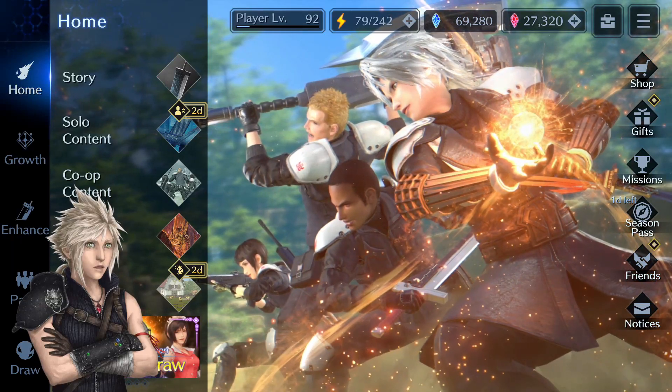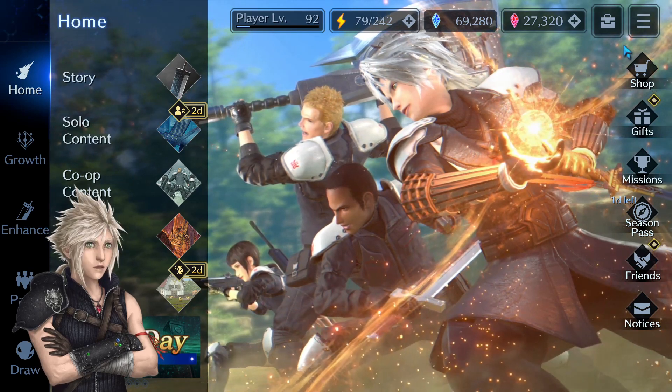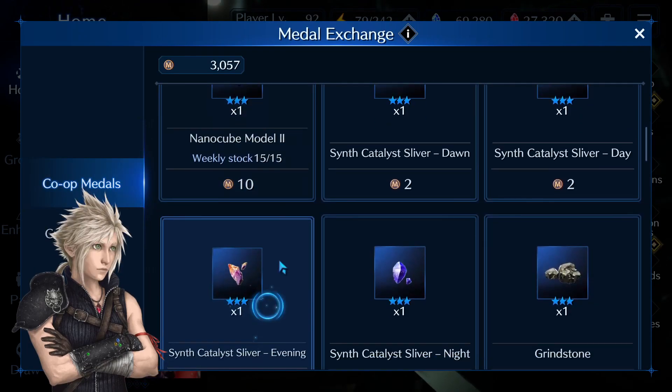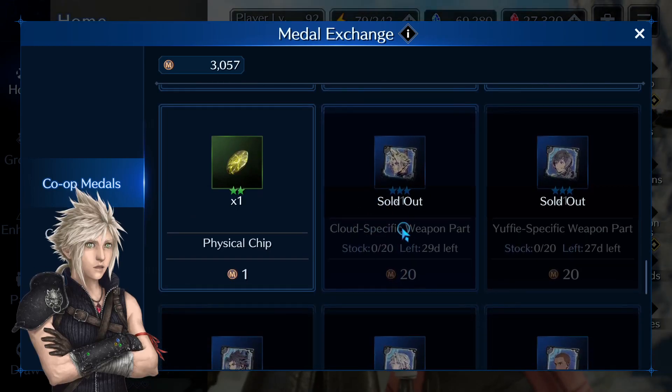Hello, I am Endlessness and welcome back to Final Fantasy 7 Ever Crisis. Today, just a quick notice: go to exchange mail, then co-op mails, and right here you'll see 20 Cloud-specific weapon parts, so grab that one.